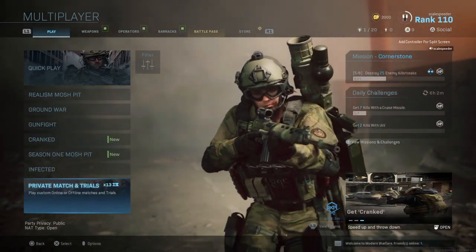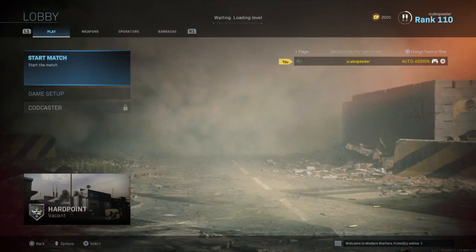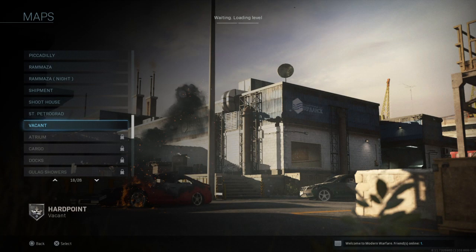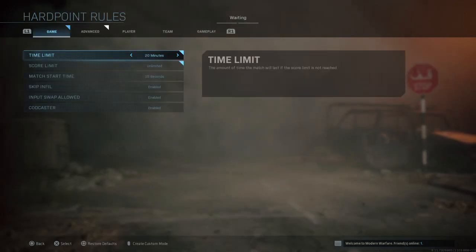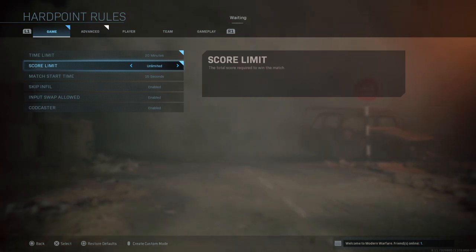Go down to private match, go to local game, create local game, game setup, choose the map Vacant, choose the mode hardpoint, game rules, whack up the time limits like 20 minutes and the score limit to unlimited.